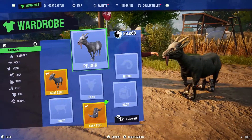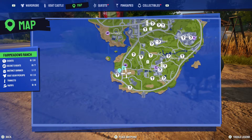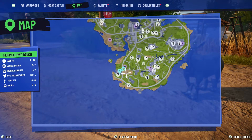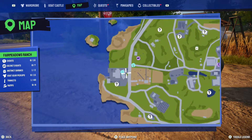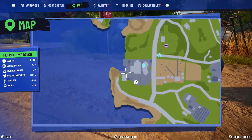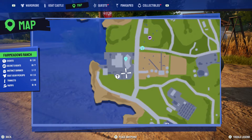I'm going to show you the location of where this is. It's on the map right here next to the Fair Meadows Ranch — this is where you want to place the marker. It's like a gas station and you'll see all this stuff here.